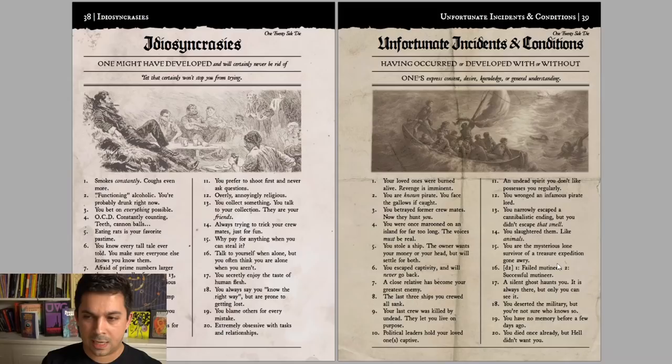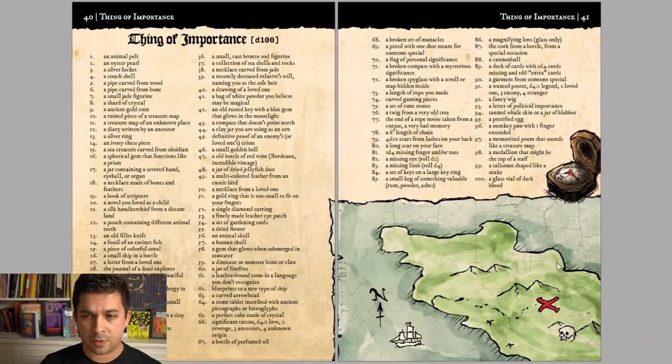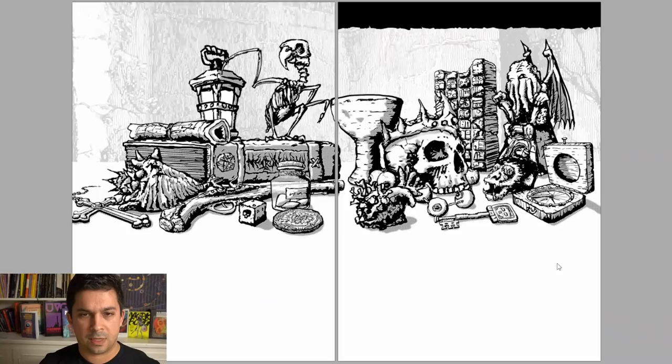I really like the way the layout and typography feels like an old newspaper or the front page of an old book. There are lots of great random tables — things like you're a known pirate, you face the gallows, and things of importance that you can pick up. This is why I mentioned that this would make a good book even if you weren't using the system. If I was running a pirate-themed adventure, I would probably use this book — it has lots of solid stuff to throw into your games to make it feel more pirate-y. A jar containing a severed hand, eyeball or organ, six feet of chain, a petrified egg, a broken compass with mysterious significance — things like that.